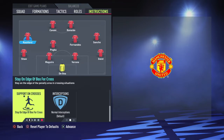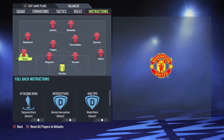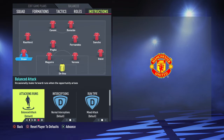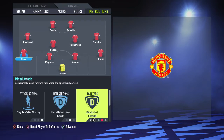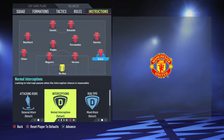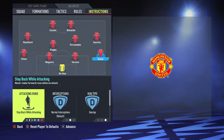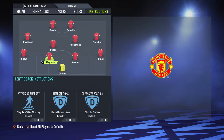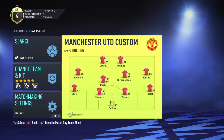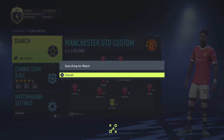Just Ronaldo and Cavani mostly do the heading in the 18-yard box for corners and everything. For the fullbacks — they can overlap. Stay back while attacking, but they overlap. Maguire and Varane are already on default settings. That's the formation for Manchester United — let's search for an opponent now to use it.